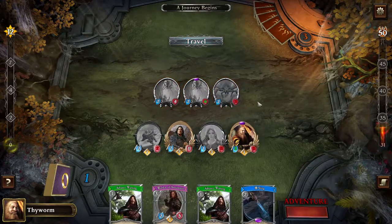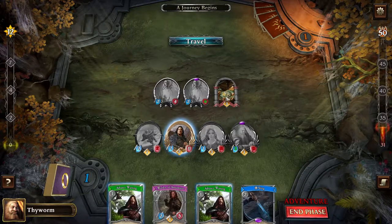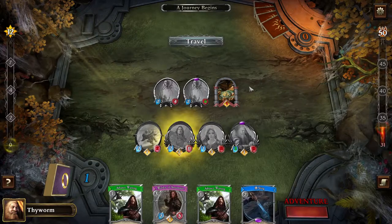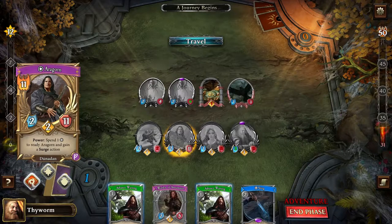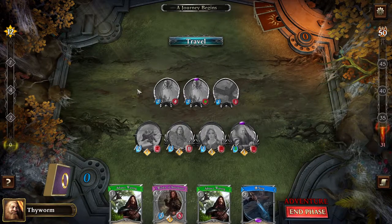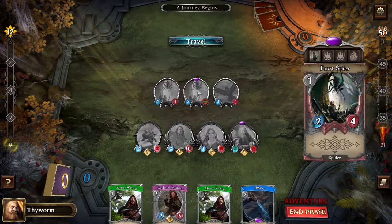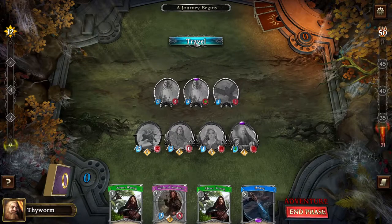I think for now we will just kill this guy. What Aragorn can do as a hero power is spend one resource and then take another turn. I have two choices: I could travel to the next stage because here I'm done, or try to buff myself a little more or increase my board presence. I think traveling for now is fine — we'll leave these guys behind. So let's travel to the next part.